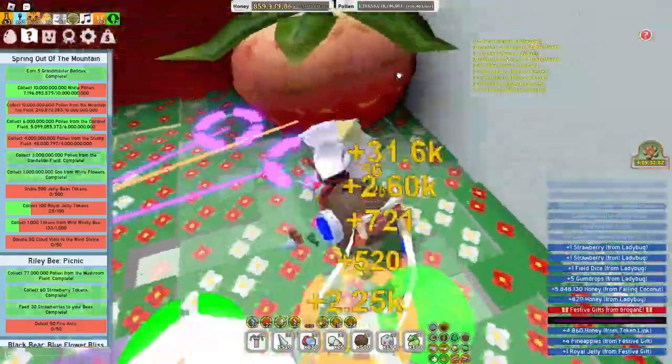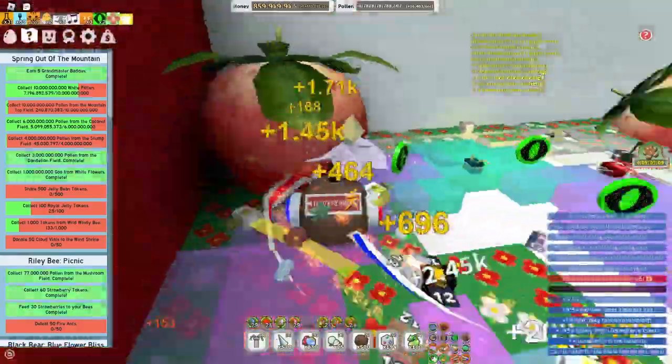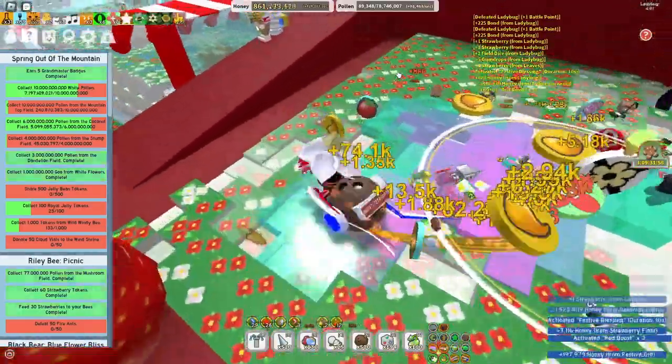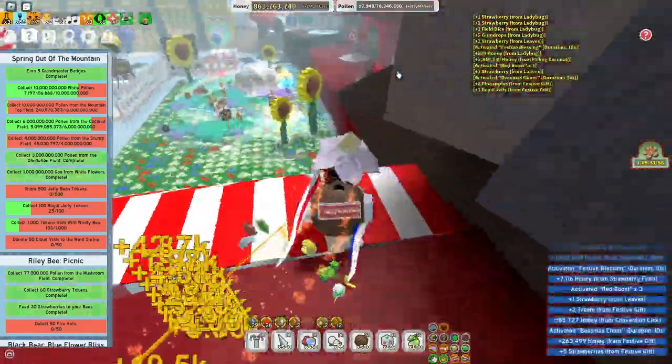So what I did after I got those items - I got Diamond Drencher. It cost me around 4.4 billion honey.